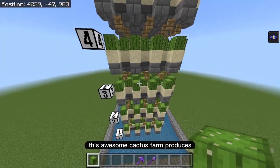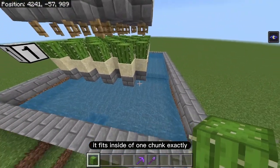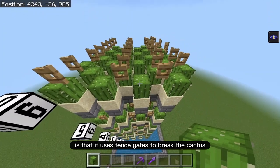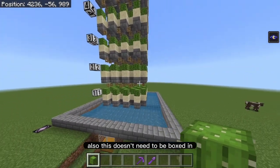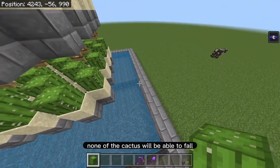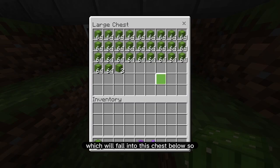This awesome cactus farm produces two stacks of cactus per hour and fits inside of one chunk exactly. Some cool features: it uses fence gates to break the cactus so dropped items won't interfere. It also doesn't need to be boxed in — none of the cactus will fall outside the farm. And lastly, it uses water to push items into hoppers which fall into a chest below.